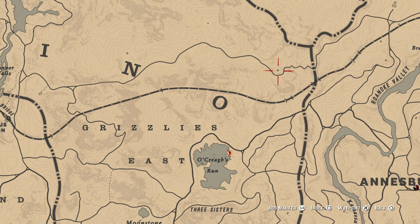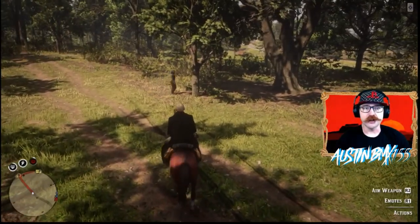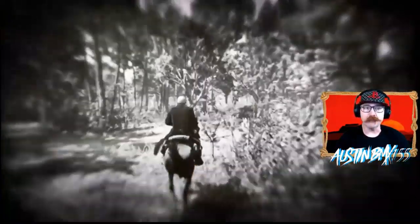The third loot spot is way up in the Grizzlies — a little tiny watchtower that I've marked on screen. There may be a gang hideout there when you arrive, which is a bonus — clear them out, loot all of them, then go inside the building. Just inside the door should be a whole mess of canned food, which is great when you're low level because you don't have to buy anything. There's also a trunk with bait and gun oil, and downstairs around the back is a bunch of ammo better than what you can buy at low rank. I'll link a full loot spot video in the description covering these and a few more.